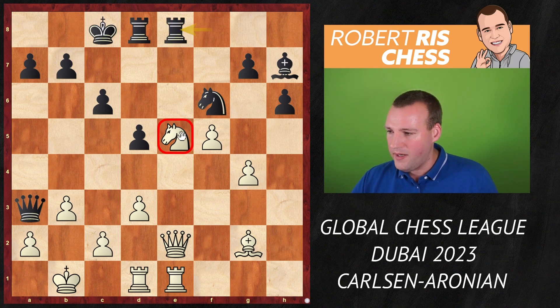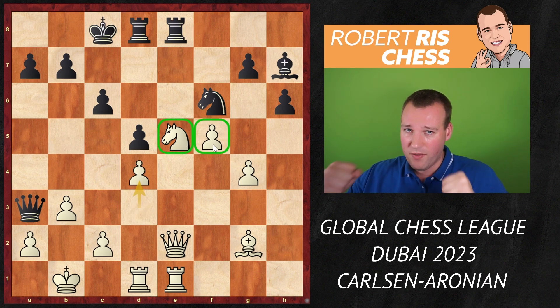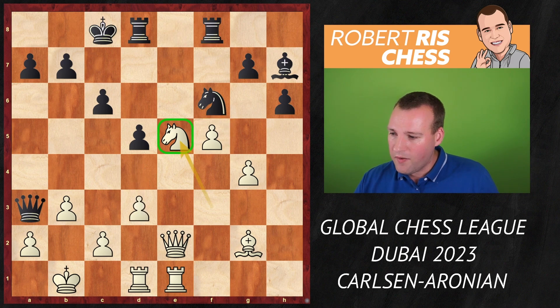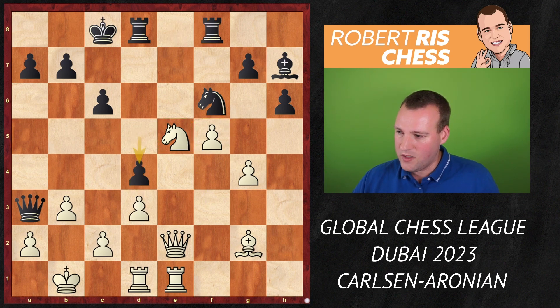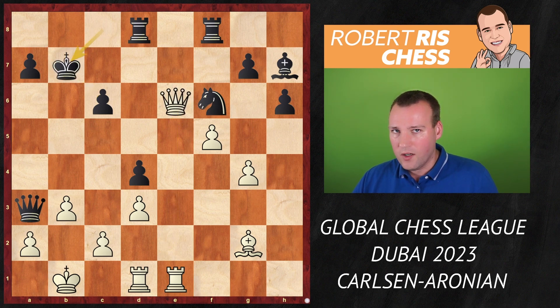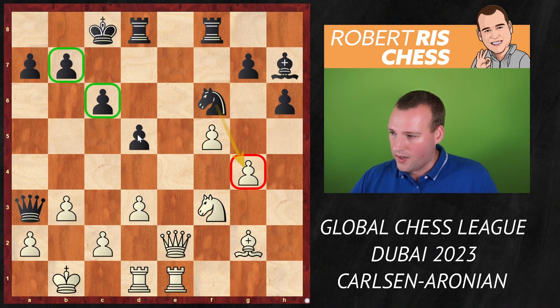Ne5 is the key move in my opinion — by far the most natural. Why did Magnus not play it? Well, if you go Re8 trying to pin the knight on e5, White plays d4, and thanks to that knight on e5 and the wonderful pawn on f5 you have a massive grip on Black's position. I think Magnus maybe didn't like ideas based on d4 when Black may consider Nc3, but after d4 there is Nxc6 — a very beautiful idea. After bxc6 you go Qe6 check, and now you cannot run away with the king because of Qxc6, Kb8, and it's checkmate.